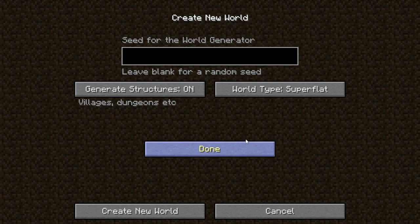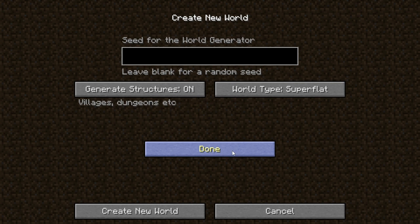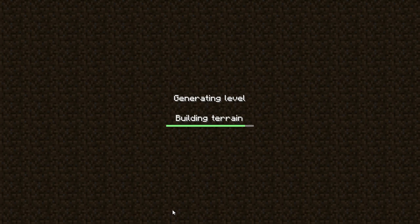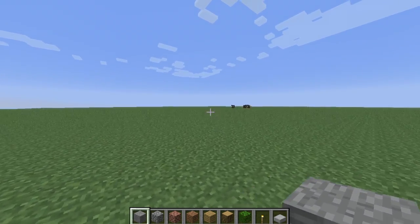Basically what it is, it's just a world that's flat, like the modded world that someone made with flat. It's full creative I reckon, because you can't really mine stuff — there's nothing to mine on the super flat option, you'll see in a minute.